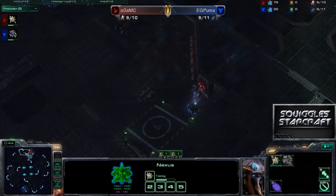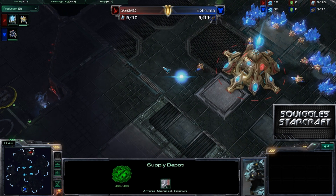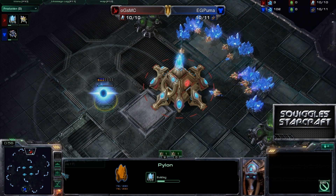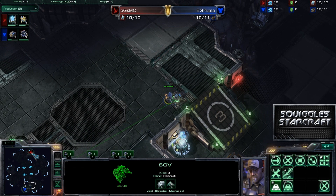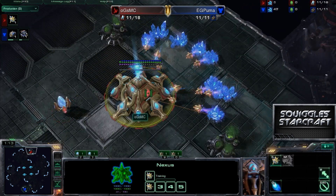This map is the MLG version. As you can see, there are Terran structures at the bottom of the ramp, just to make sure no kind of walling action can take place. It looks like both players are going for — oh, Puma is actually going to go for this kind of wall thing. We're going to have to see if he's going to do what he did last time, which was an all-in style siege tank push with unupgraded marines.